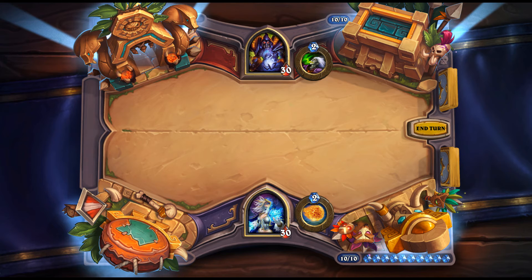Hunter's Hatchet: 2 mana, 2/2 weapon for Hunter. Battlecry: if you control a Beast, gain +1 durability. Playing it on turn 2 is questionable since you often won't have a Beast on turn 1, but if you do, it's a 2 mana 2/3 weapon which is perfectly fine. About as good as Stormforged Axe overall.